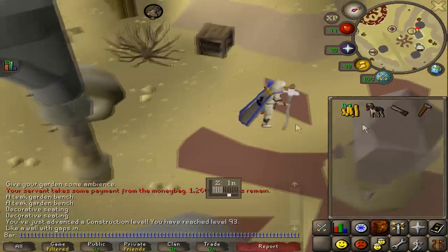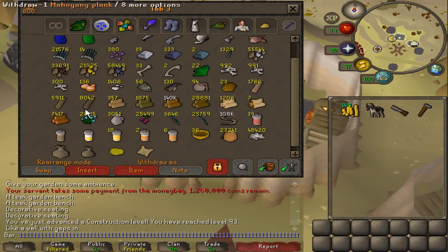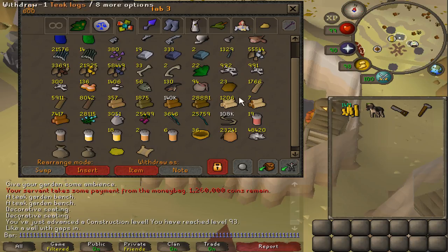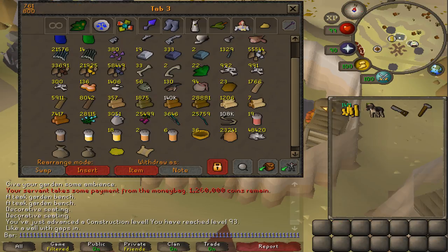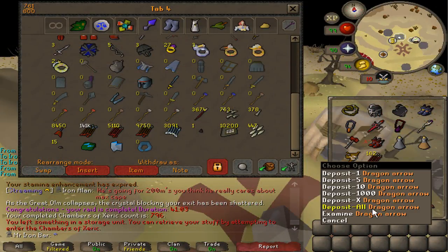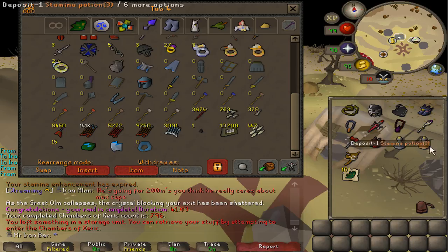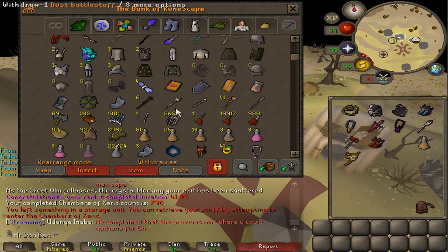I'm burning through about 6k teaks an hour, so they go by really fast. I'm going to save the mahogany's for last, probably. I have 100k in oaks so I've got enough for another level. I just have to keep cutting teak logs for more planks. I'm at 5,000 dragon arrows now — it's going to be so good when I finally use them, if I ever get a Twisted Bow.